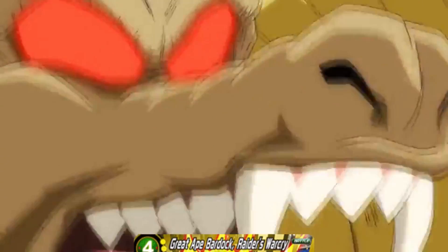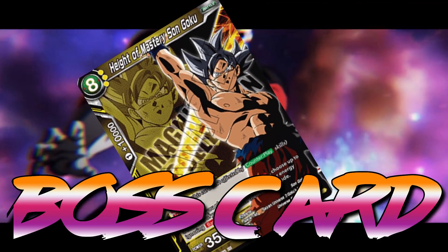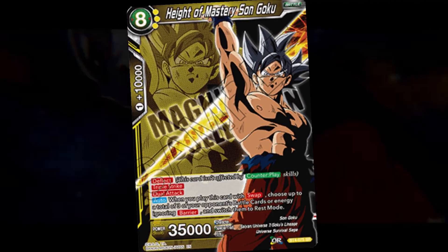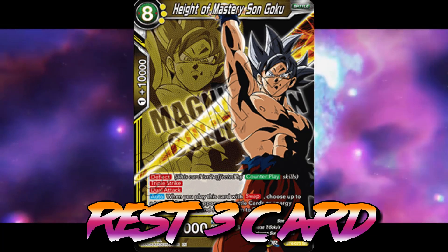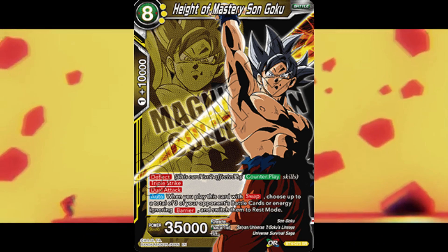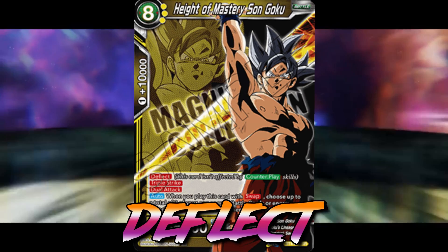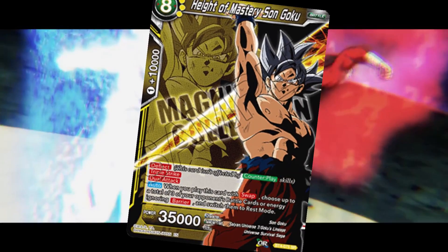What could be more powerful than a Great Ape? Well, the boss card for the yellow engine. The boss card goes to Height of Mastery, Mastered Ultra Instinct Goku, because it will literally seal you a game. When Height of Mastery comes out onto the field, he puts three of your opponent's cards on the field into rest mode, is a triple strike and dual attack, and has deflect — meaning he can't be counter played when brought onto the field. Straight broken.